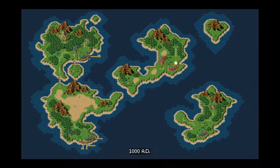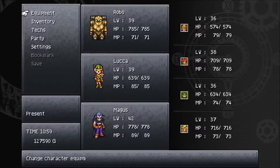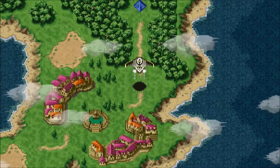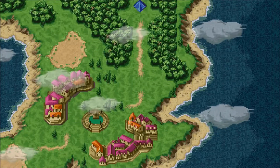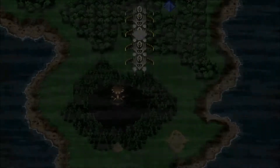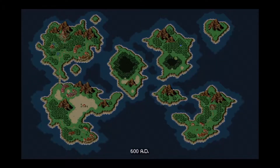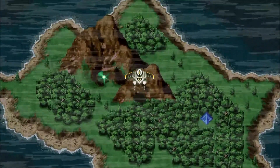Bottom right island, I believe, is used for a side quest for powering up Frog's weapon. We're gonna do it, but not yet. Top right we have the thing relevant for the Sunstone quests. I need to remember how to actually warp with this thing. Because for those familiar with the quests, we're more interested in the Rainbow Shell. I'm actually not sure where to go for the Rainbow Shell.